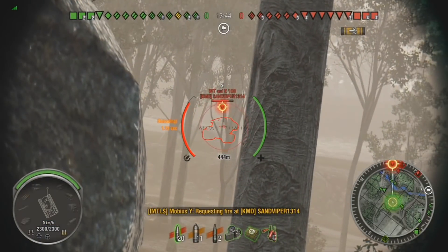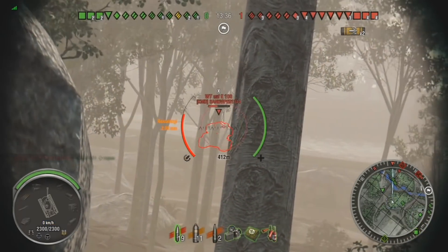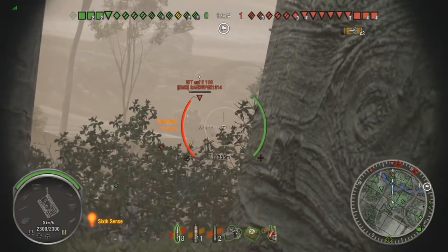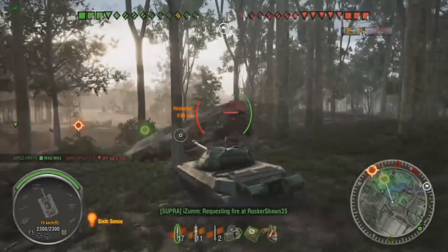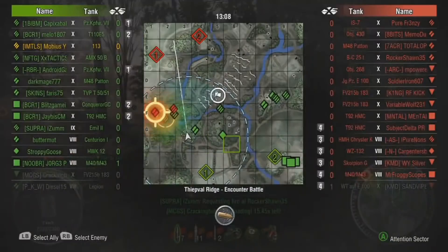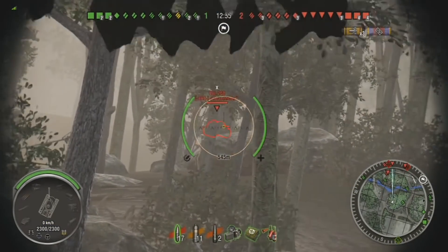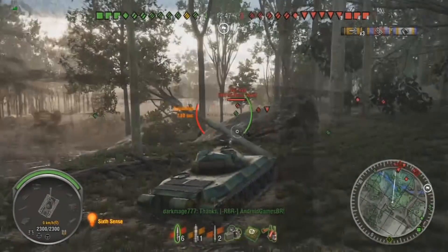However, with that extra mobility there's a lot of sacrifice made in terms of armor. While the 113 is well-armored in key areas — namely the front of the turret and its upper front plate — it has glaring weak points. The lower plate is the most obvious one: it's super thin and very poorly sloped, easy to penetrate. The top of the turret is also a pretty glaring weak point between the two hatches, and in a close-up brawl enemies can easily nail you in those hatches and chip away at your HP.